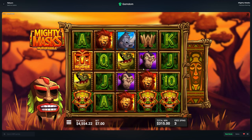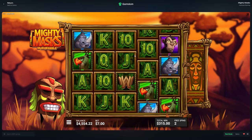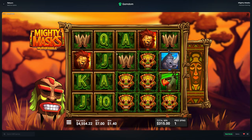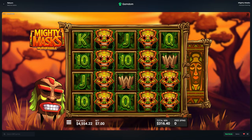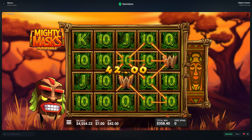Oh no, doesn't connect anything there. I had the nudge as well - we've been getting a nudge dropping in a lot on this bonus, it just doesn't want to connect. What even connects here? Nothing. Okay, last spin. Wilds - no, it's a lot of tens. 42 worth of tens.